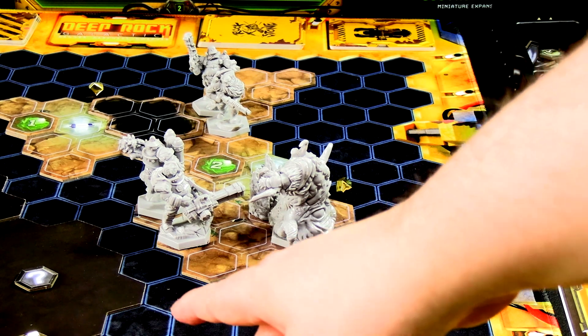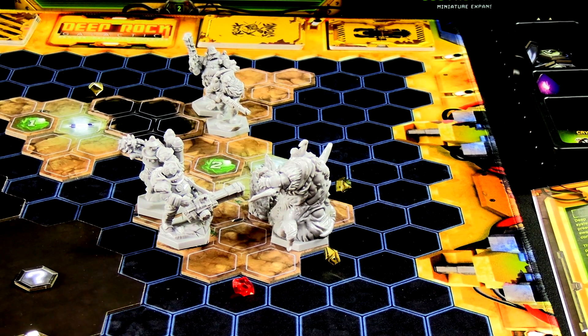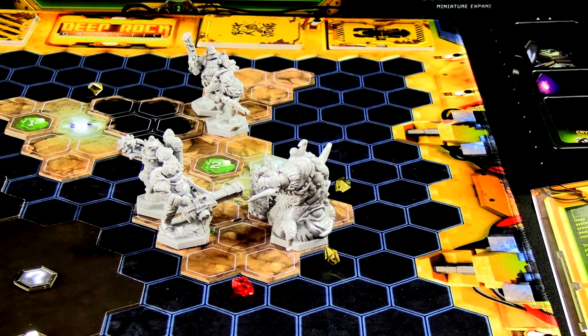The driller is going to have to be the one to bust through. The gunner needs to mine this niter so we can call a resupply, because this mission is eating ammo like nobody's business. The Brood Nexus has one health left and now we need an event card for the gunner, which is going to cause a spawn almost certainly.